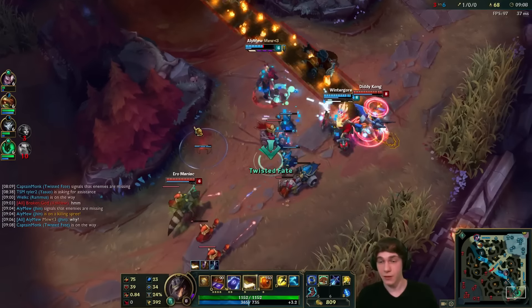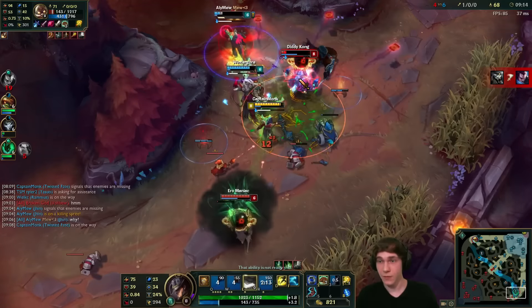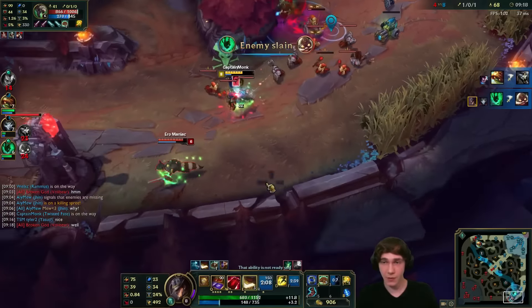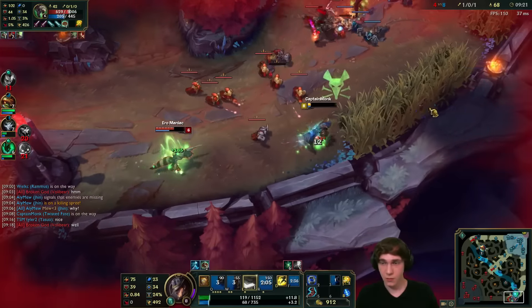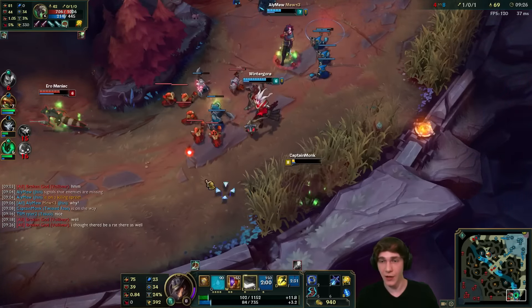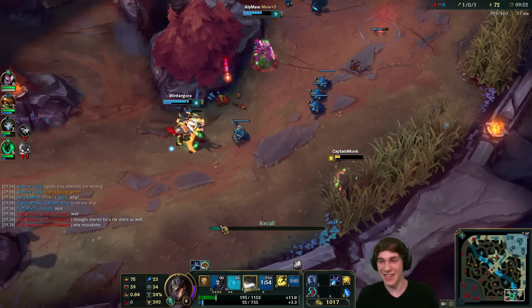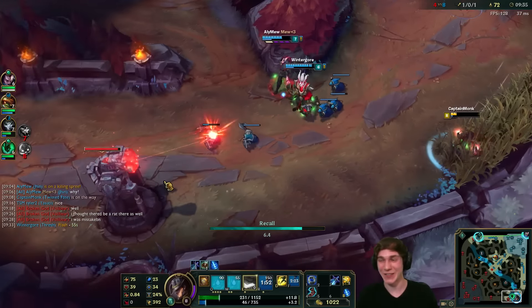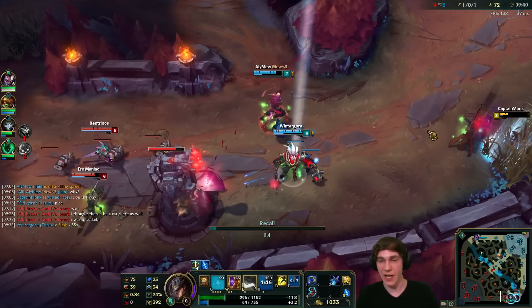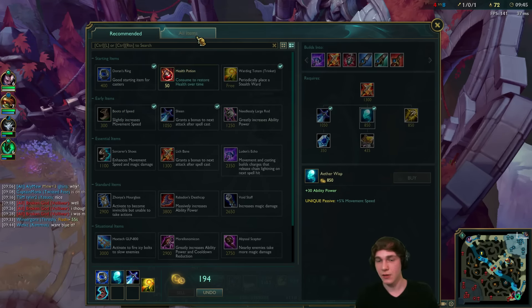He's going in — I'm here. Gold card ready, ult on in, going for Corki. Got him! I'll pop my ghost — I think we might be able to get Twitch too with team help. Not quite — our team is busy with minions. But we killed Corki. Didn't get the kill but got the assist, so I'll tax bot lane since I helped them.